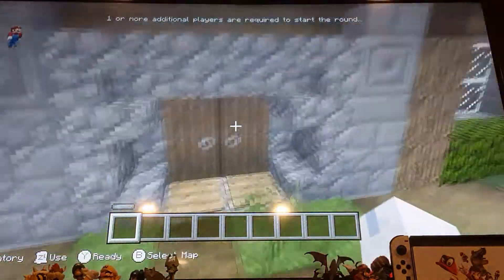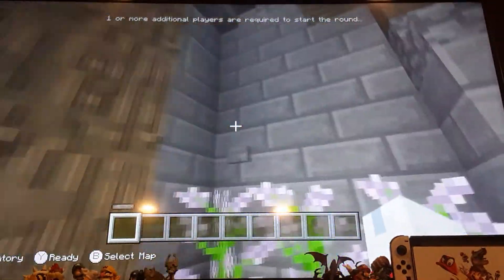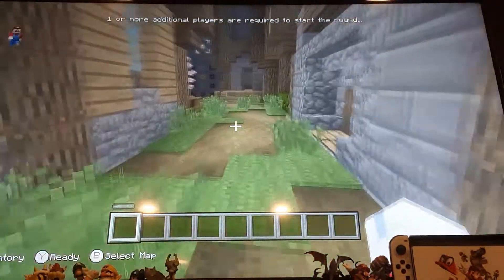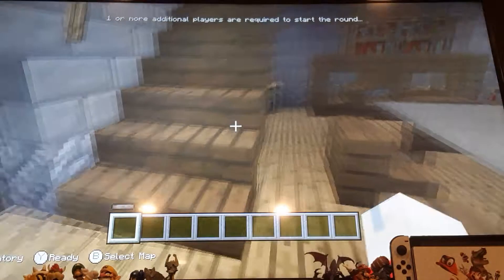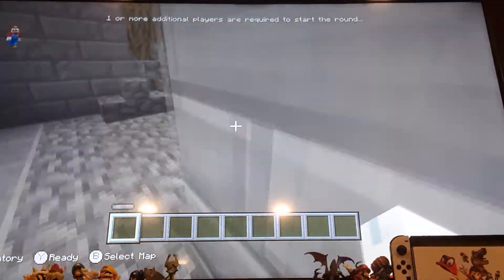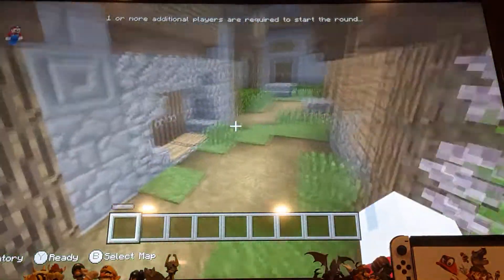There are hidden buttons that unlock them. If you press this button right here on top of the flower, you'll notice that the armor drops down from the top floor to here. Now we have access to the iron armor.